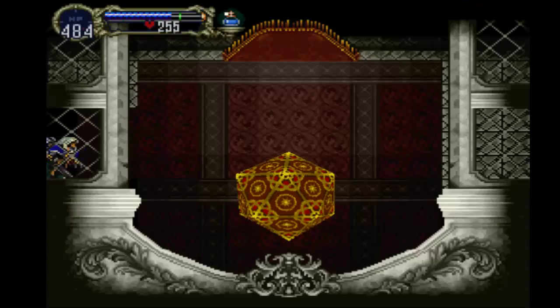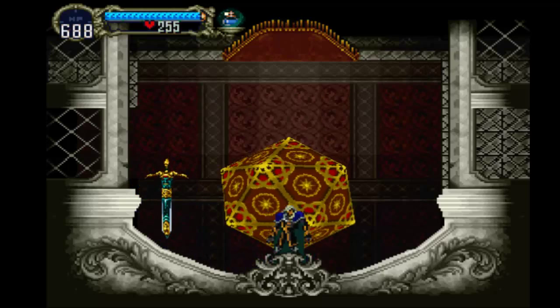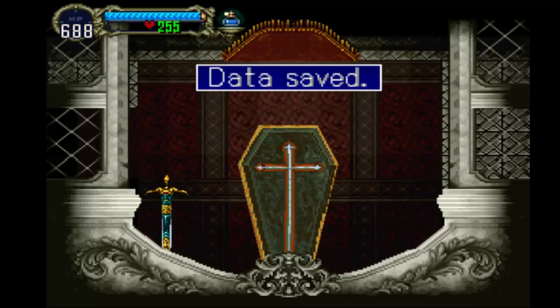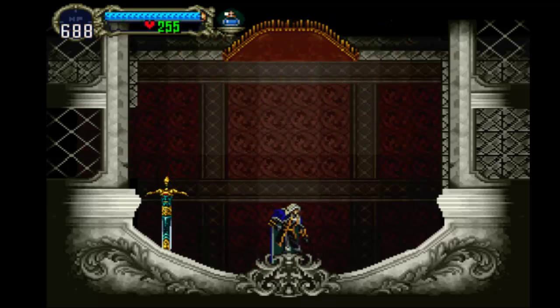I'm gonna go ahead and save the episode here. Thank you so much for watching Let's Play Castlevania Symphony of the Night. On the next episode we're gonna look at the entrance a little bit more, and then we're gonna decide whether to go through what was the Alchemy Laboratory — and now it's something else — or if we want to try for the clock again. So thank you so much and have a wonderful day. Bye.